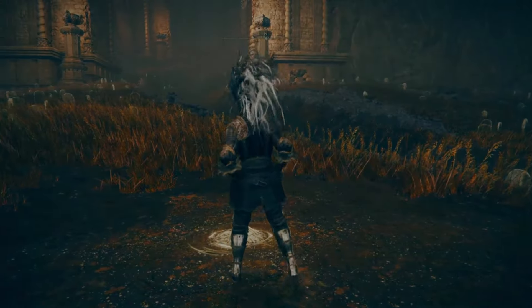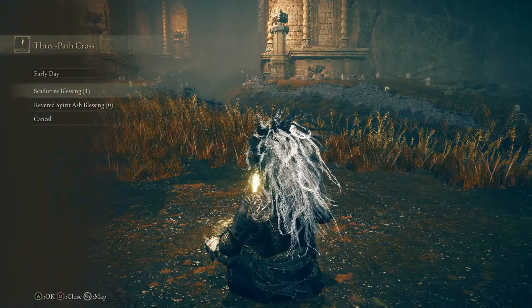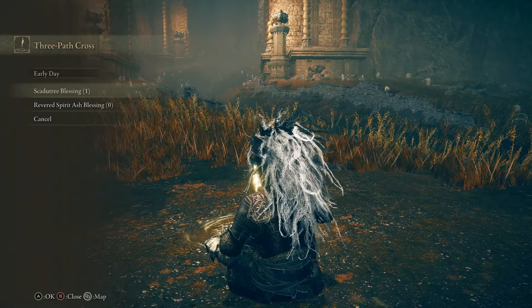At any point, you can rest at a Site of Grace and you'll see there is a Shadow Realm Blessing option where you can spend these fragments to upgrade your character within the DLC.